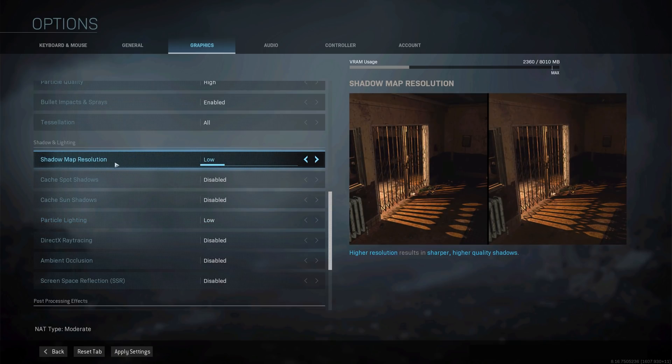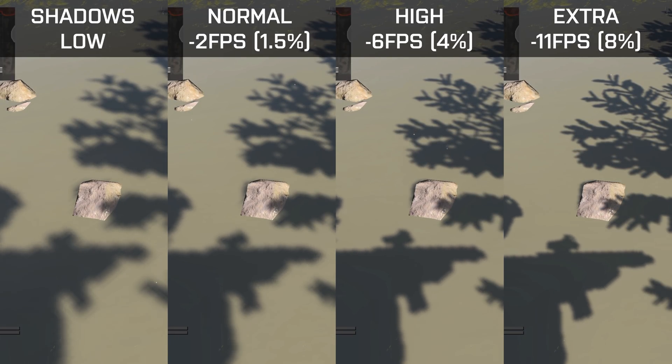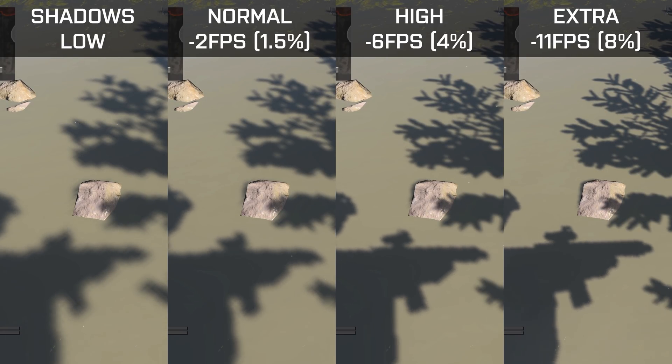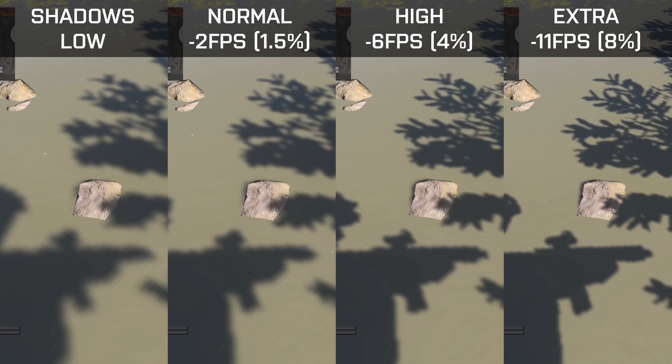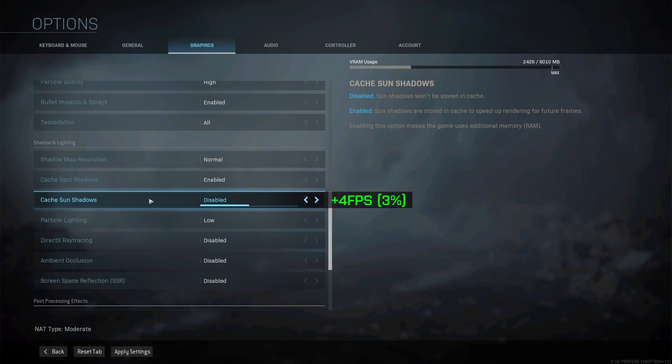For shadow map resolution, the on-screen comparison shows shadows on low, normal, high, and extra. Setting it to a higher value causes quite a significant frame drop, so unless you like staring at shadows, set this to normal. Cache spot shadows shows absolutely no difference in performance whether enabled or disabled, so you might as well enable it in case it helps down the line. Cache sun shadows actually gives me about a 4fps boost, so definitely make sure to enable this option.